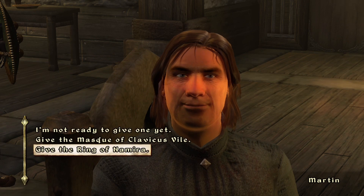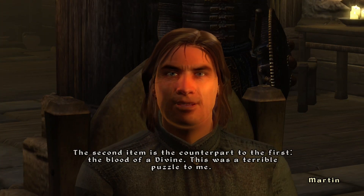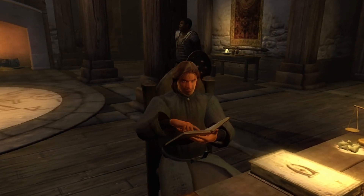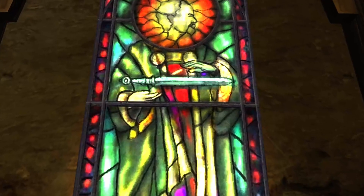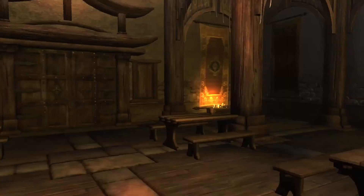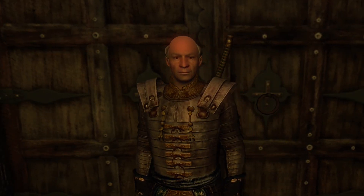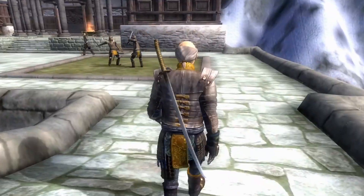The first ingredient, if you remember, was the blood of a Daedra. The second item is the counterpart, the blood of a divine. Now the Aedra do not manifest in physical forms, nor do they have artifacts like the Daedra, so our only connection here is the one divine who started out as human. Tiber Septim himself. Martin sends us to Joffrey who, as the Grandmaster, holds the secret that can solve this mystery and he can be found walking the grounds outside.